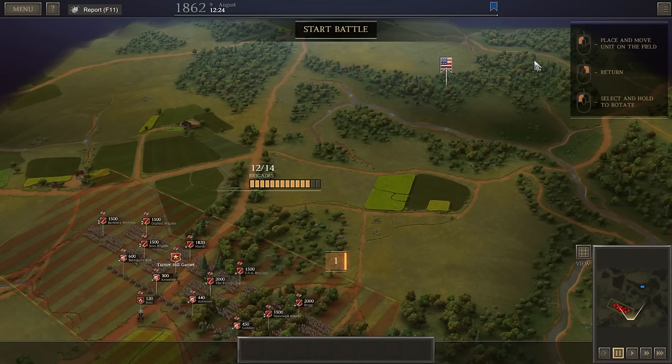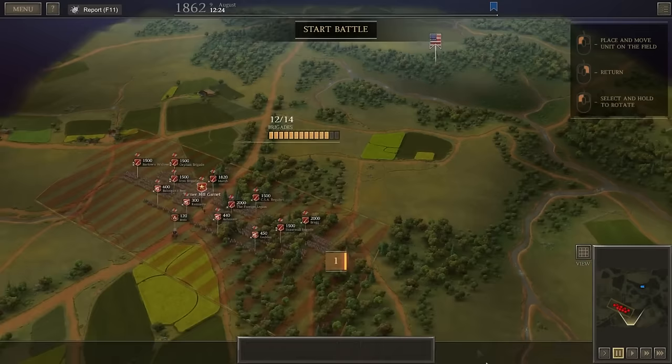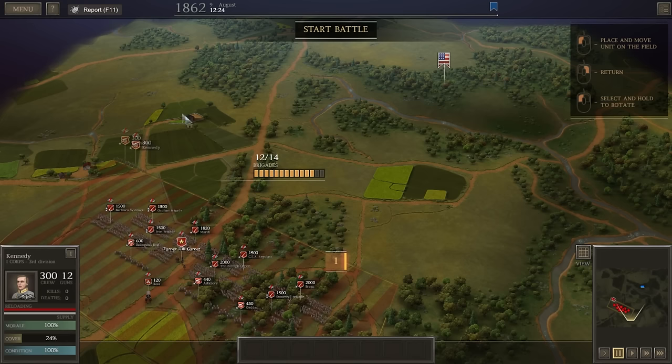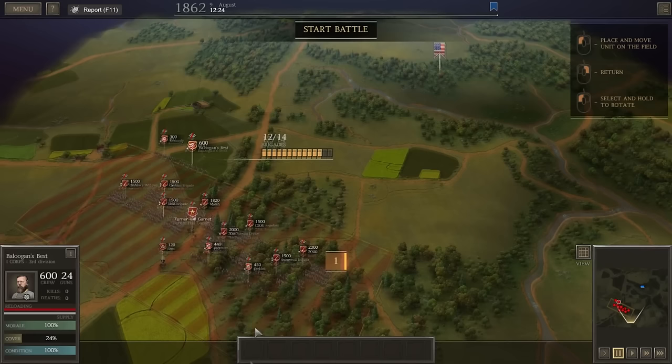Is this Cedar Mountain? I thought the Federals attacked the Confederates. I don't know what to do with my artillery here. If there's enemy here, I'm going to use this artillery to try and suppress them. We must suppress John Pope — the irascible John Pope must be suppressed.